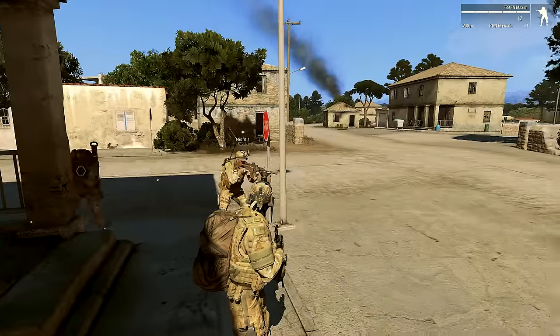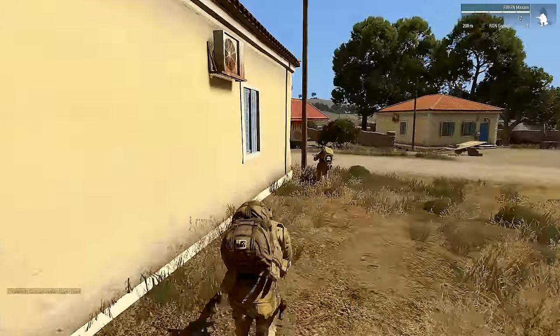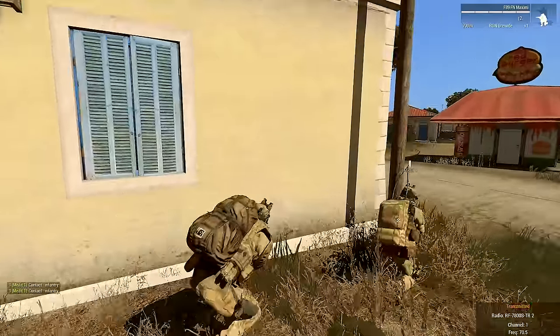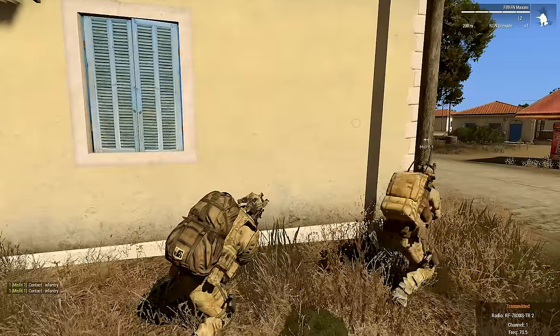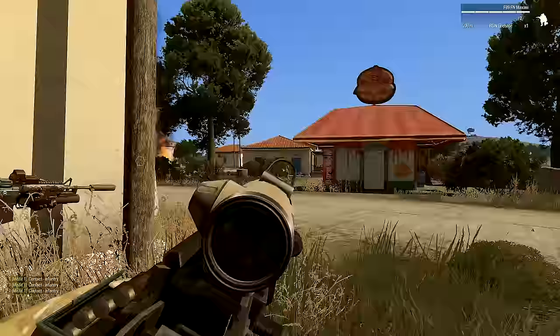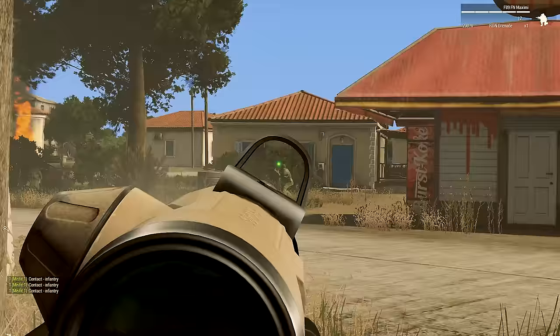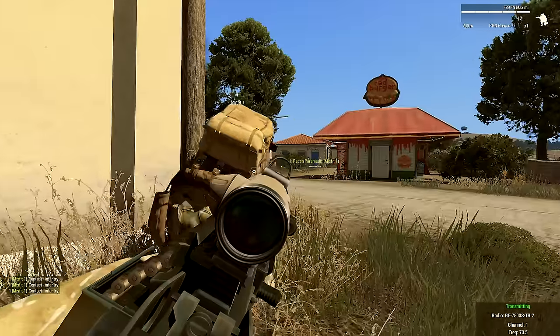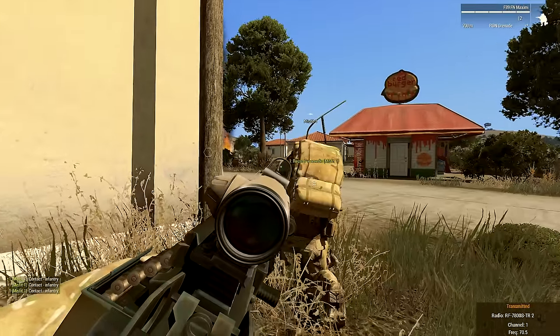Get your weapons ready. Heads up — I got contacts, 12 o'clock around this corner. How many? Looks like a rifle squad. Engage. Watch out, there's civilians around too. I got civilians in there as well.